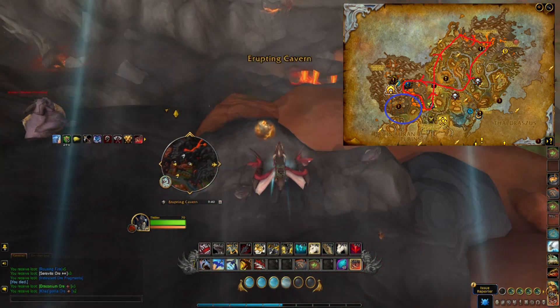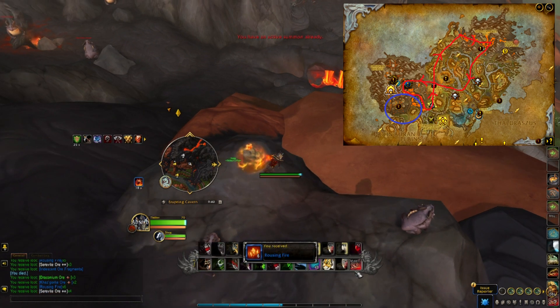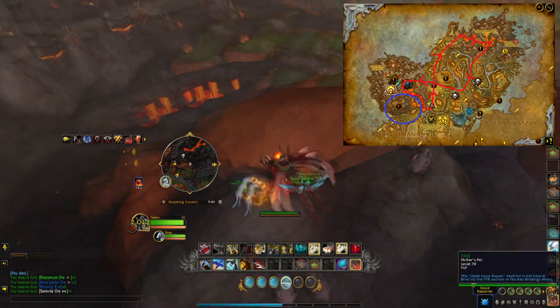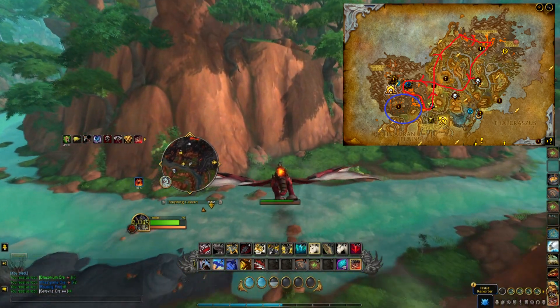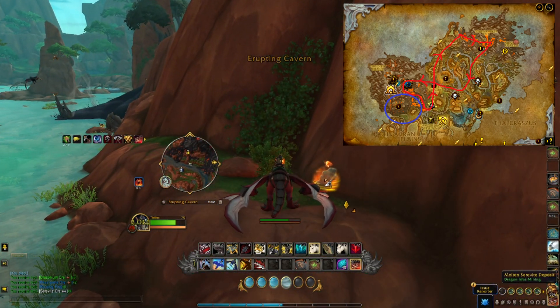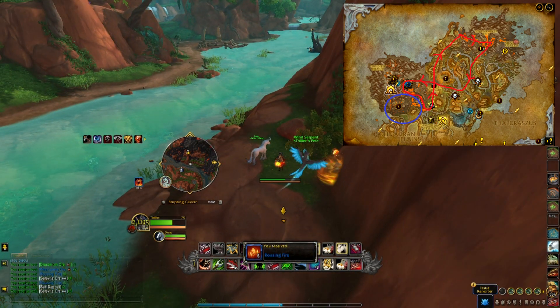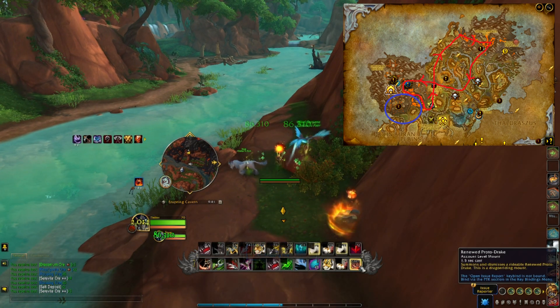Something to note here is that with dragonflying, you can endlessly fly this route all day long and never have to stop. The only reason you lose vigor on your dragon and get grounded is because you land to pick up a mining node. This is assuming you have fully upgraded dragonriding skill. If you don't, go and get that first and then come back to this video — you will be an absolutely useless farmer without it. It is essential before you do any farming in dragonfly.